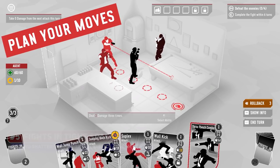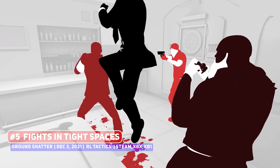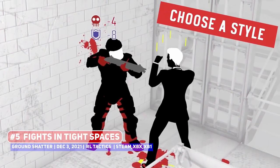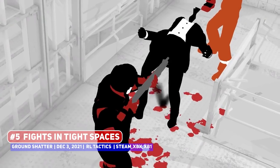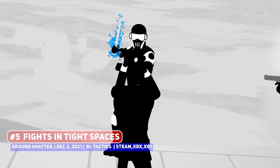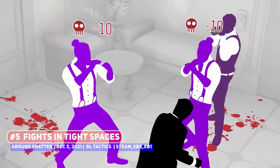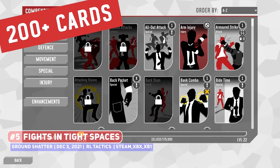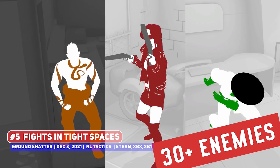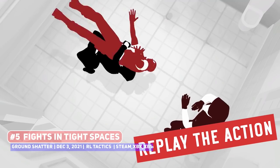The newest title on this list is Fights in Tight Spaces, one where you play as a John Wick-like figure, having to battle enemies in thrilling sequences much like an action movie. However, this is fully turn-based and on the grid, where our hero has a variety of attacks and options at his disposal. You can be super aggressive with loads of strikes, more evasive with cards that allow you to dodge and weave, or even become a straight-up wrestler with a grappling build. Enemies and intentions are shown to you much like Into the Breach, so if you love that game, be sure to check this out.